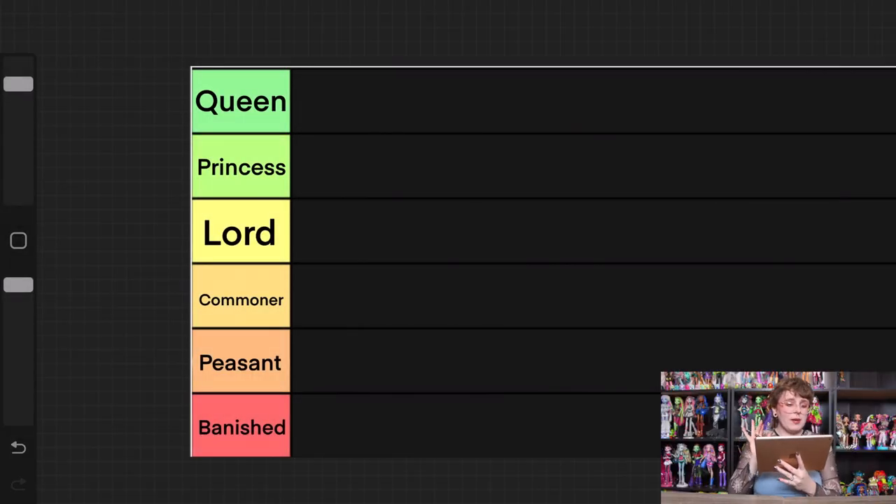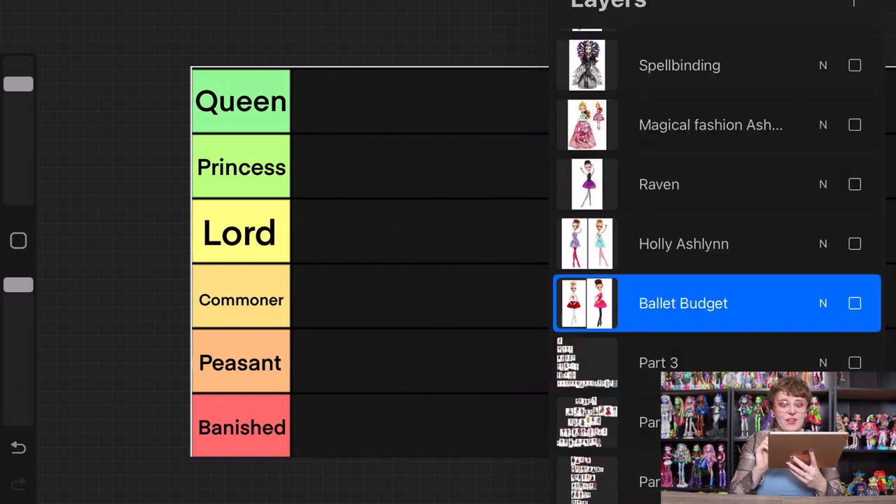If you guys do find yourself enjoying the ranking as we go through, if you could give the video a like, that's super helpful to me. If you're new here and you enjoy your time, definitely subscribe so you can see more. With that out of the way, let's go ahead and get started. I am using Procreate just like I do for all of my rankings, and as a refresher, the tiers I've been using are: queen, princess, lord, commoner, peasant, and banished — I thought it would be fun to be a little bit thematic.